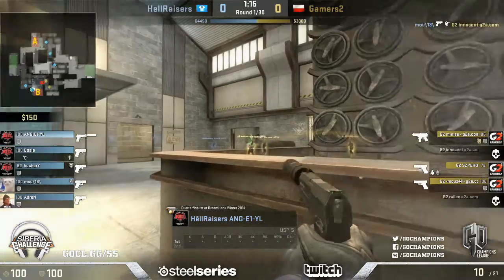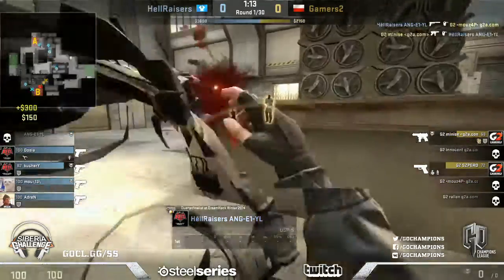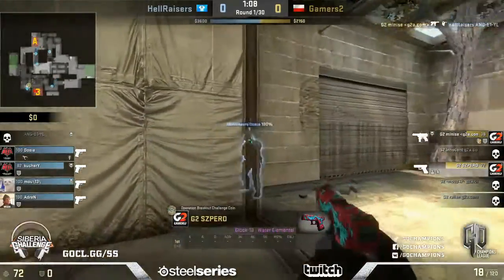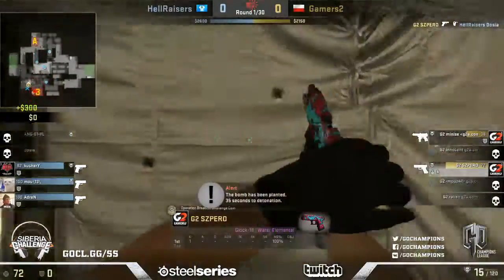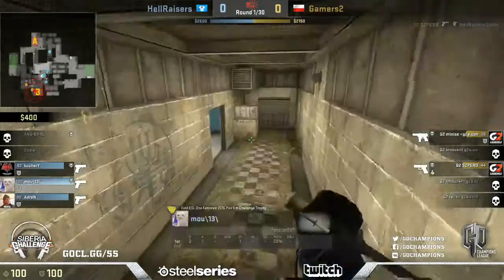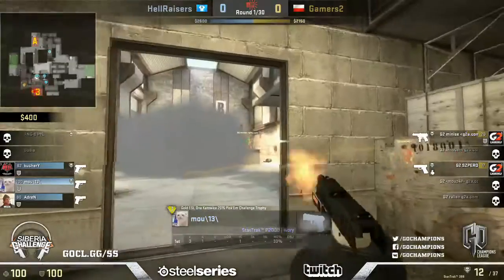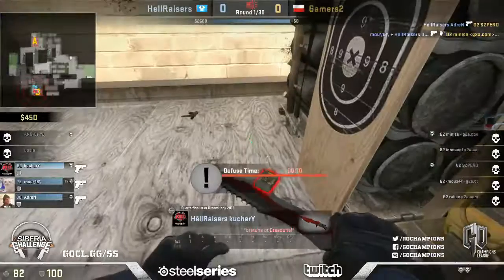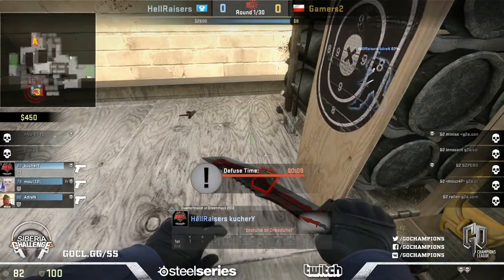A nice push comes out from Hellraisers forcing the hand of Gamers2. They're going to run in here but the first headshot has landed. Angel gets that one. Spiro gonna try and make his way in but it's going to be a two-on-three retake - very very tricky. And there we go, cleaned up very nicely. That's pretty easy peasy for Hellraisers.